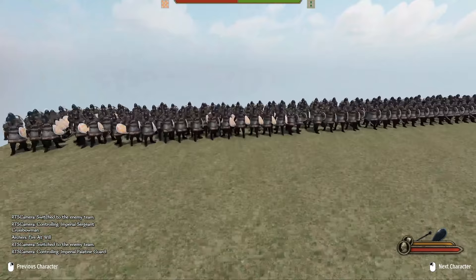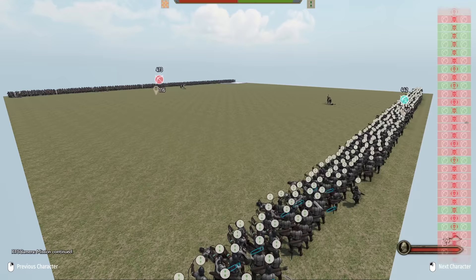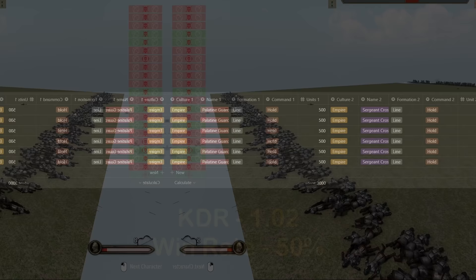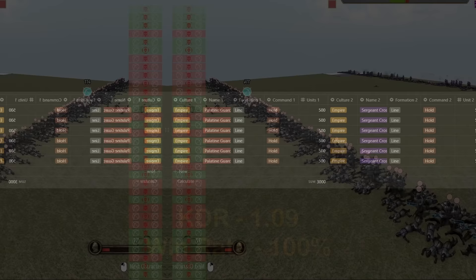Before we get into the bonus segment, I wanted to fiddle around with a few different ranged units to see how they performed. We start by substituting crossbows for one side and run a few tests. At the max distance for this map, we see a slight lead for crossbows with the first volley dropping a few archers, but the lead is given up with time and the results were very close — a 1.02 KDR for the archers and a 50% win rate, basically a mirror match. When we move the crossbows to the middle of the map, the first volley is devastating from the crossbows, but the bow's rate of fire eventually makes up for it. The data shows a 1.09 KDR and 100% win rate for bow.